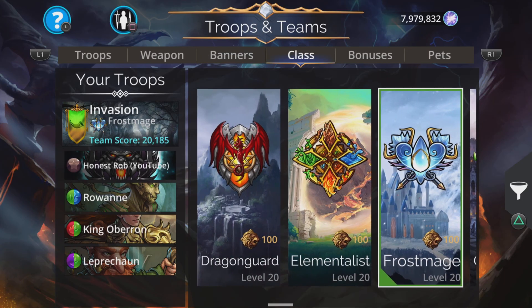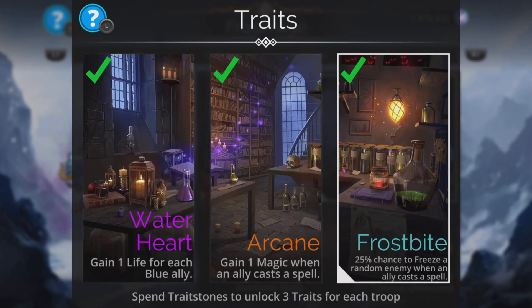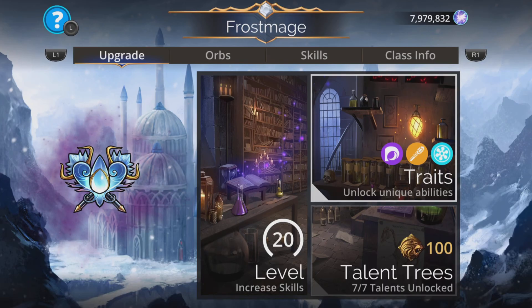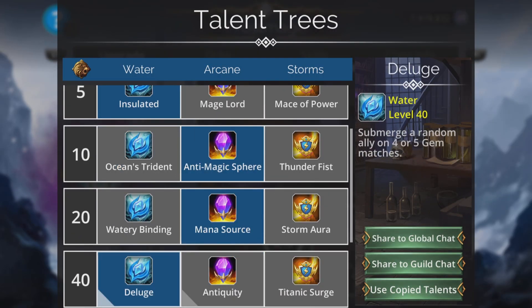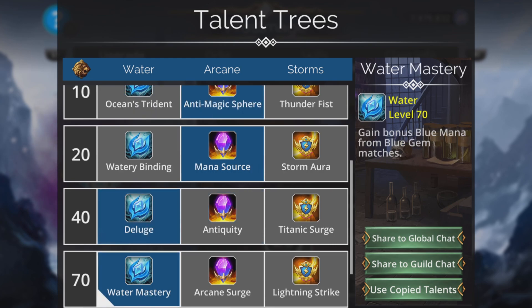Class-wise, Frostmage — 25% chance to freeze somebody. The traits are: Snap Freeze, Insulated, Anti-Magic Sphere, Mana Source, Deluge, and Water Mastery.